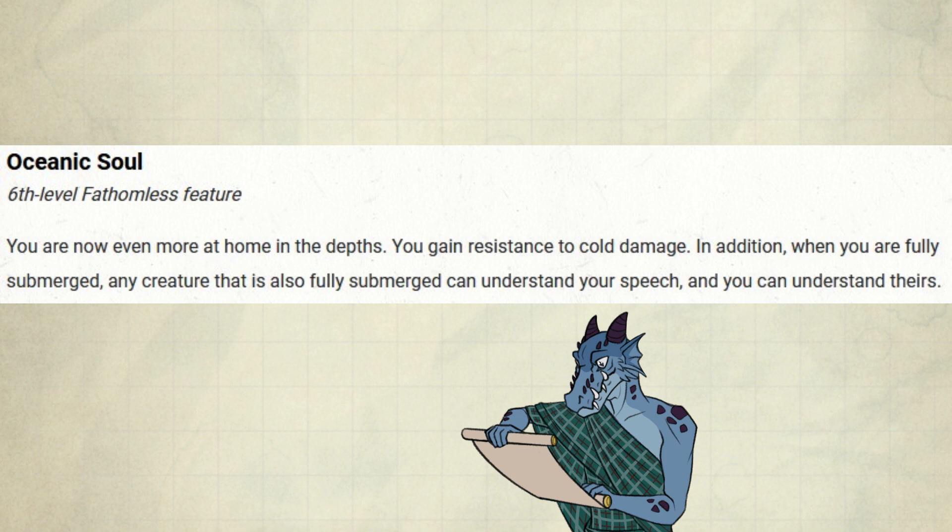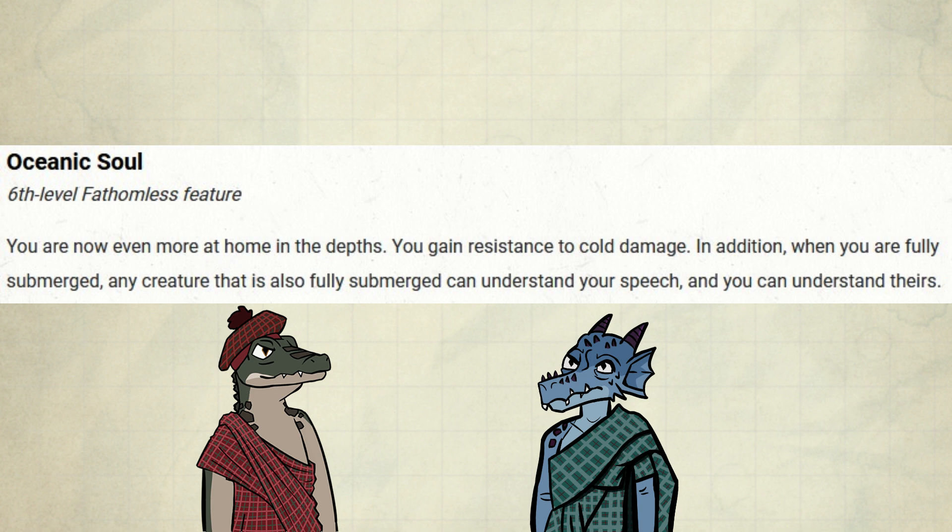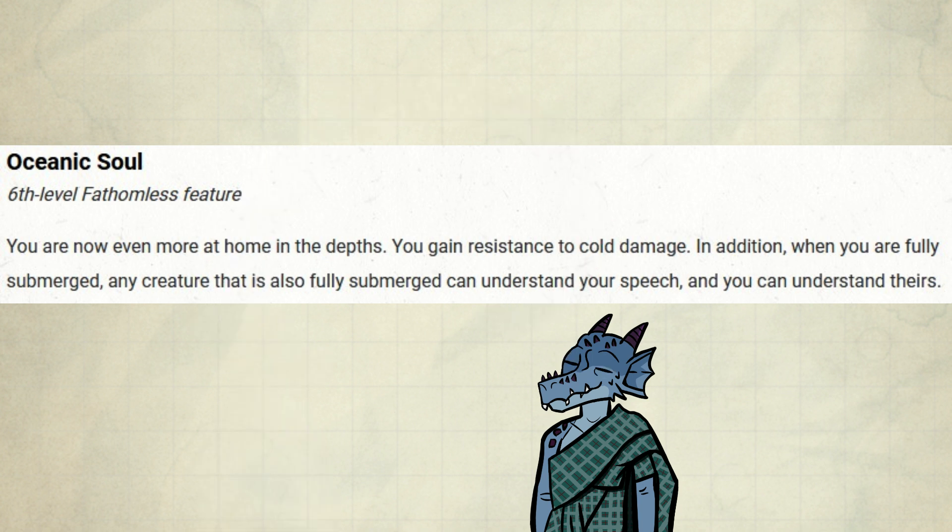Next up are two more features at level 6. First is Oceanic Soul. You are now even more at home in the depths — you gain resistance to cold damage. In addition, when you are fully submerged, any creature that is also fully submerged can understand your speech, and you can understand theirs. Resistance to cold damage is neat — enemies do more elemental damage the further along you get in a campaign, so this is definitely welcome, especially because you cannot rely on Absorb Elements in such situations. You can also talk to fish and befriend them, which is pretty optimal.